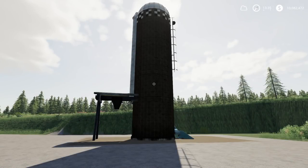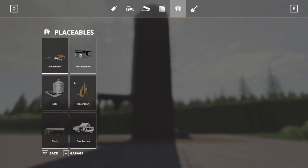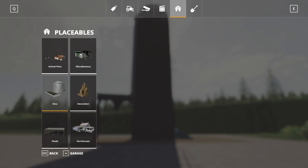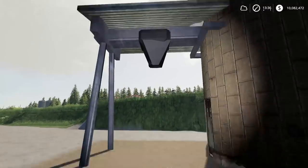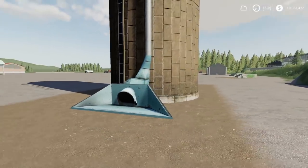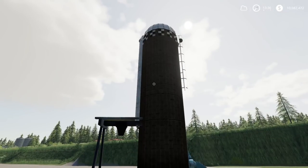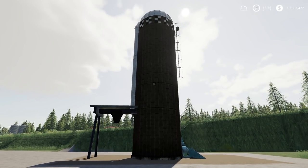Next up, we have the U.S. Hay Silo, by AJ Farmer. This is 2.78 megabytes to download, for all platforms — only three slots on console, which is great. Found in the store under Silos. The U.S. Hay Silo is $90,000 to buy, $40 a day maintenance, and holds 250,000 liters of hay and straw. You've got an output point and an input point. It's a nice different option compared to the hayloft already in the game. That is the U.S. Hay Silo.